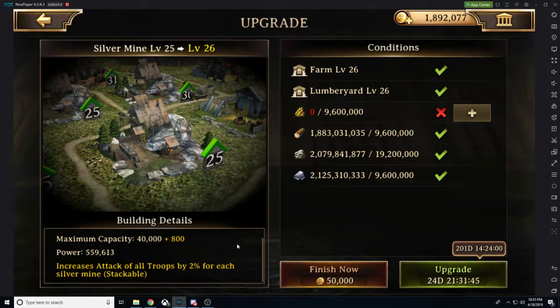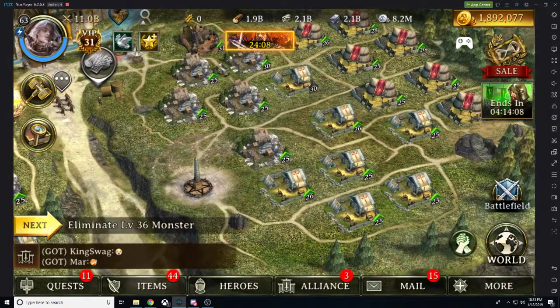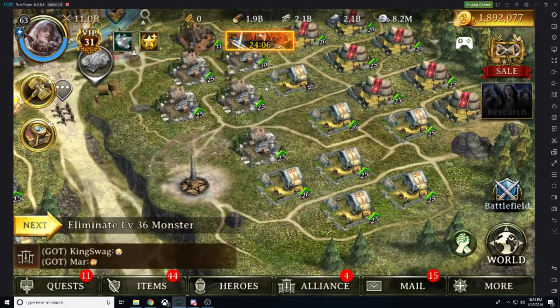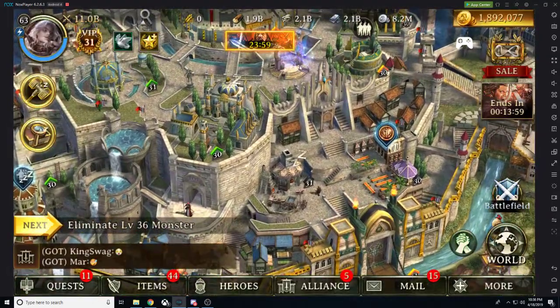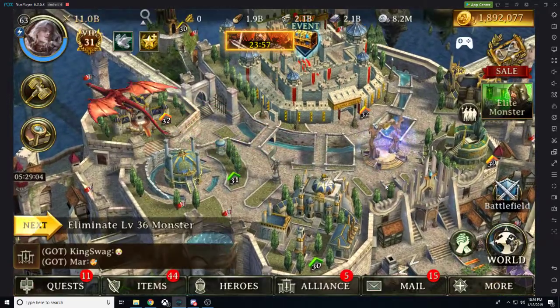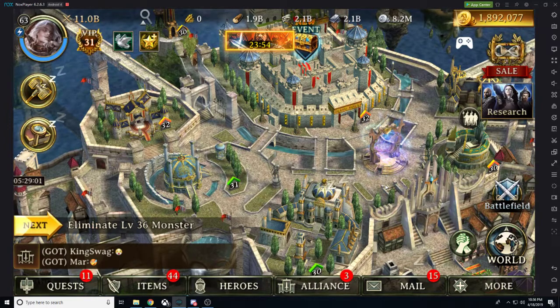Our silver mines are going to be our troop attack. We're not really caring about the resources we're getting from them because there are much easier ways to get resources in game — what we're really looking for is the troop attack bonus. It's the same principle with that stackable stat increase at levels 25, 30, and 35. As soon as you get to level 25, you want to bring up all these buildings and have all 10 of each at level 25 so you get those troop stat increases.